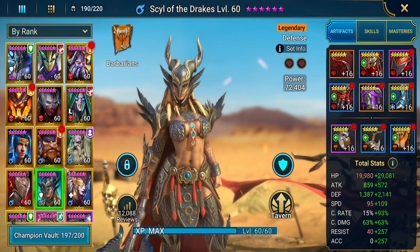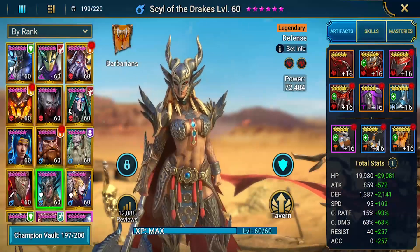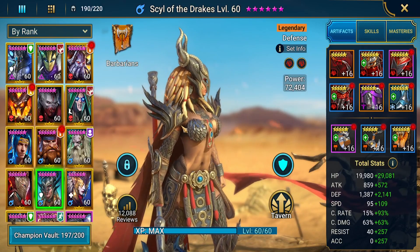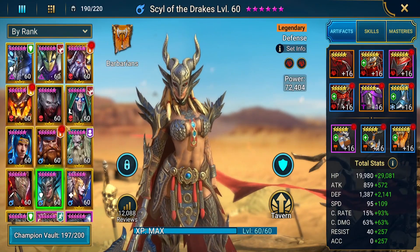We've got Seal of the Drake. She is fantastic. She's got a Perception set and then a Broken set. Stats: 49,000 hit points, 3,500 defense, 204 speed, 126 crit damage, 297 resistance, and 257 accuracy. She is definitely kitted for the end game, which is why we're bringing her into top-level content.